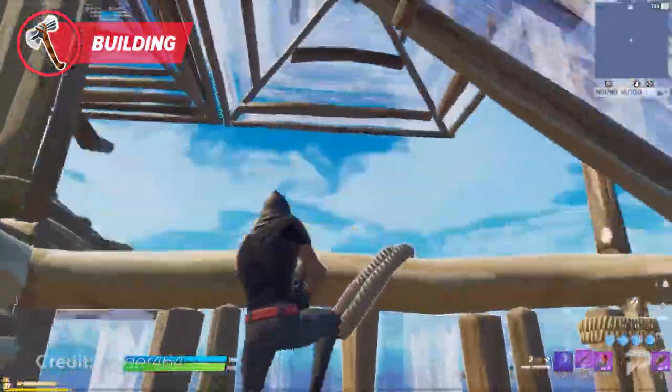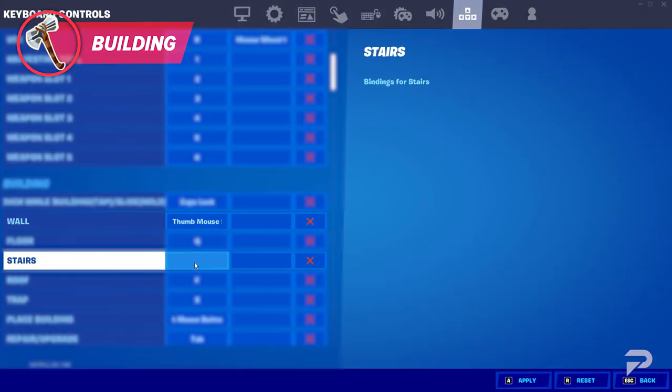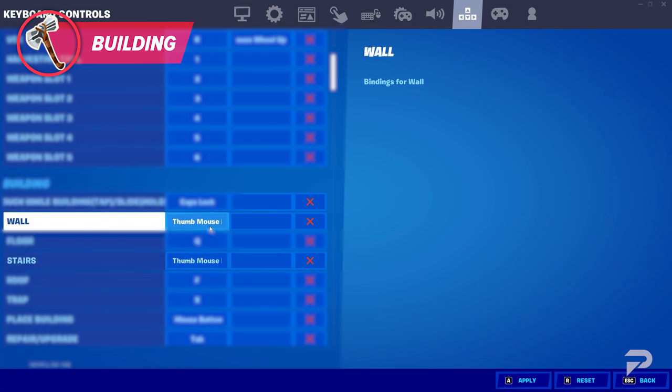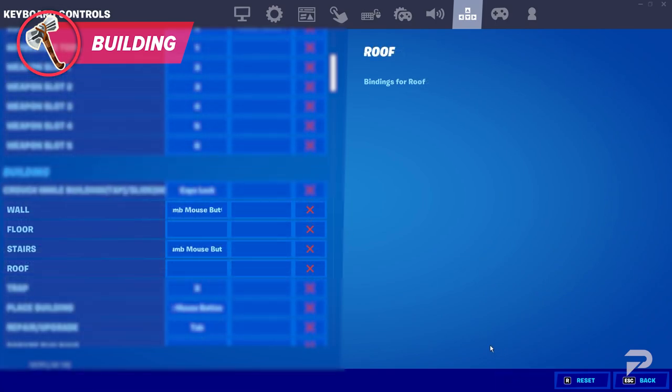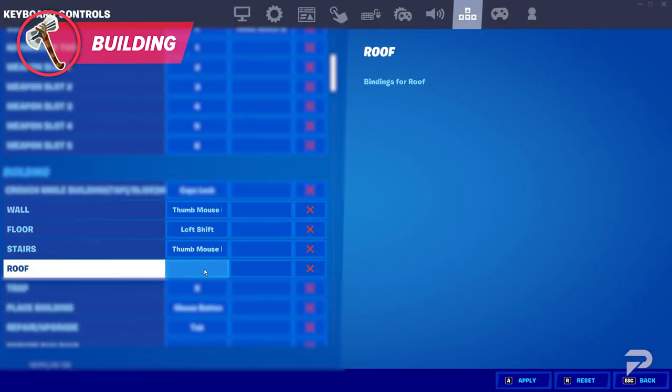Most players bind their wall and ramp to their mouse, as these are the most frequently used building pieces and will make 90s a piece of cake. For your cone and floor binds, using shift along with another key that won't be hit with your WASD fingers — like X, C, or V — is most optimal. These keys can all be hit with your thumb, so feel free to try them all out and see what works best for you.